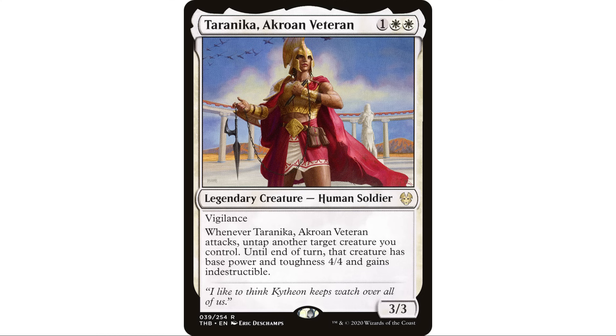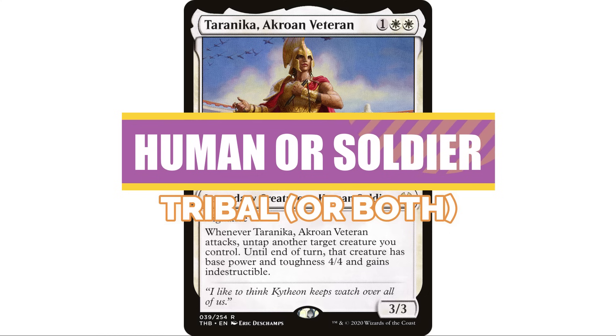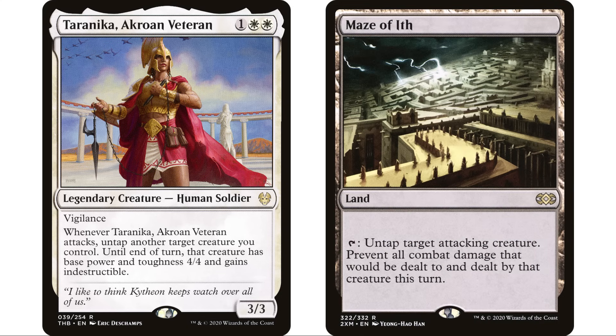As I mention with underwhelming commanders, our commander is a human and a soldier, so tons of support there if you want a human or soldier tribe theme. Our commander needs to attack to use that ability, so Reconnaissance is a perfect fit — we don't want our commander dying in combat. Reconnaissance will allow us to remove our attacking commander from combat and untap it. You could also throw Maze of Ith in here to do a similar thing — attack, get the trigger on the stack, then untap and not worry about it dying.